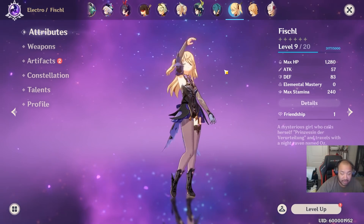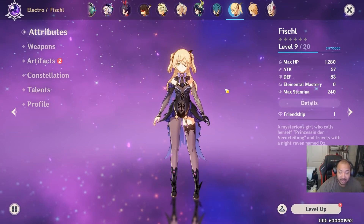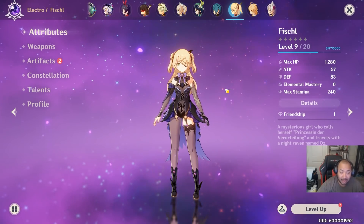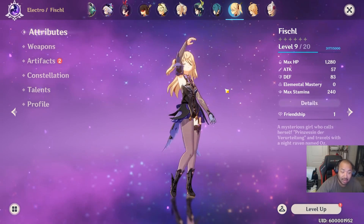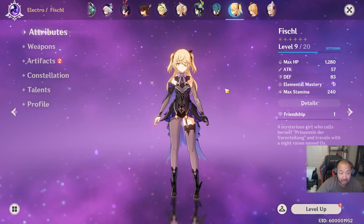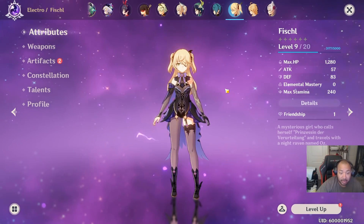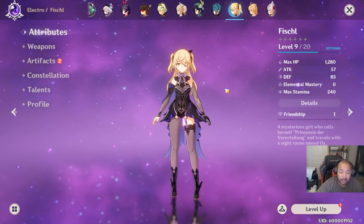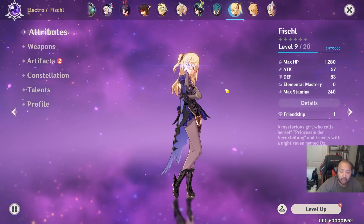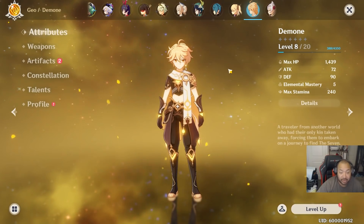For Fischl, go attack percent, electro bonus damage, and attack percent — that's the safest way to build her early on. You can start with the attack-attack-attack build but switch to electro bonus damage as soon as possible, since the amount of times Fischl is relying on electro bonus damage is really what sets her apart. For weapons, I recommend the Compound Bow or the battle pass bow. Elemental mastery is very important for comboing with Fischl even more so than energy recharge, since her ult basically just re-summons Oz in a pumped-up version of her E. Consider Instructors or Wanderer's Troupe, but Exiles works too if you want the energy recharge to spam Oz.